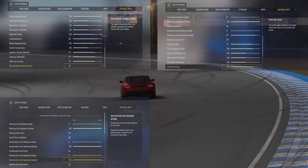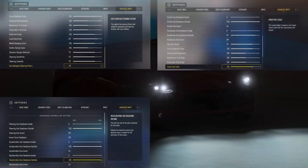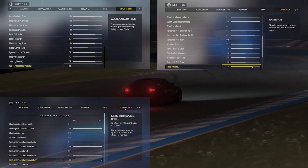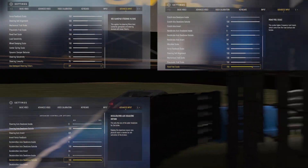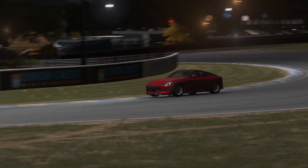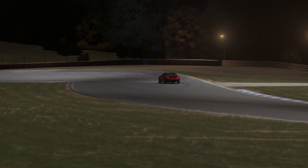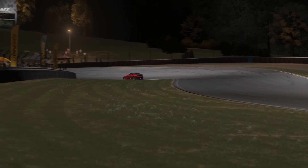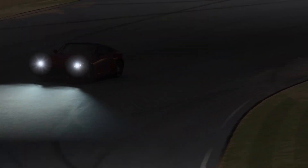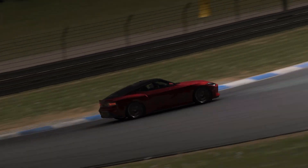My advanced wheel settings so far are as you can see on screen. It's not yet perfect but I feel like I'm on the right track, and I am noticing a lot more responsiveness in the controls which is making the Forza experience a lot more enjoyable — I've found myself wanting to play the game more. It also tidies up some of the steering issues I mentioned in my previous video. Have you had the opportunity to play with the advanced settings, and do you think there are improvements I can make in my current setup? Feel free to let me know in the comments below.